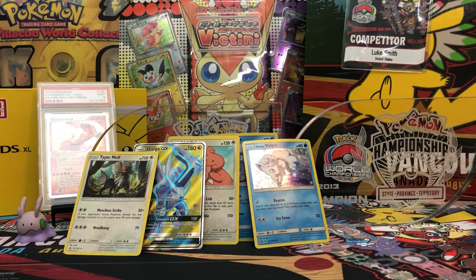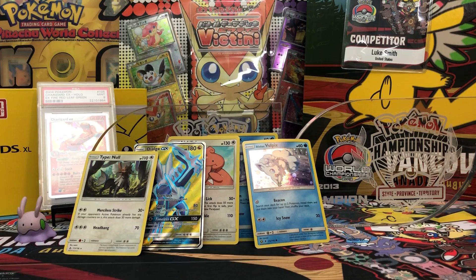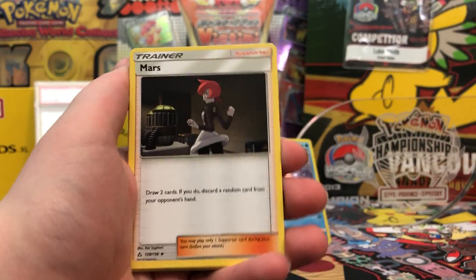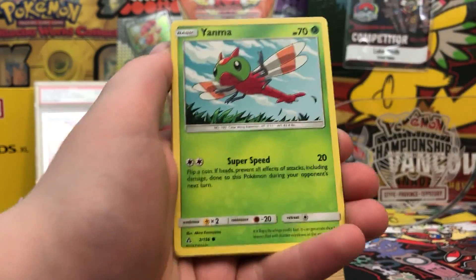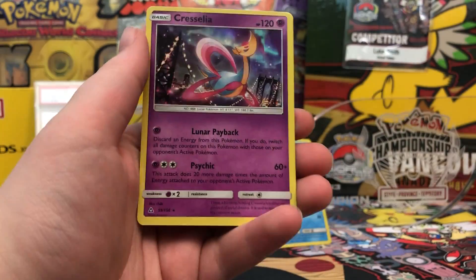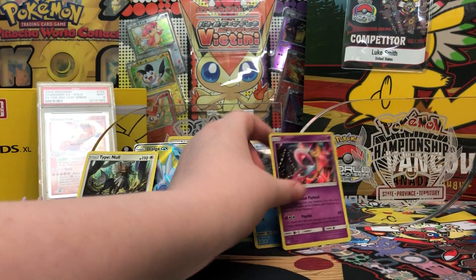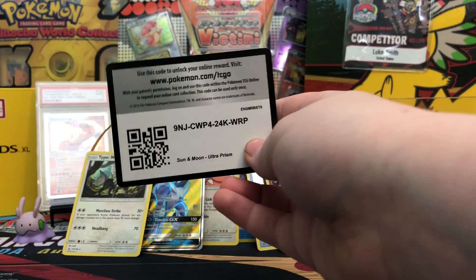Let's get into the next pack. We got a Dusk Mane Necrozma promo. Got our code. We got a Fairy Energy, Mars, Lopunny, Manaphy, Gible, Pachirisu, Yanma, Murkrow, Eevee, Reverse Heat Rotom, and a Reverse Cresselia. Not that bad. Two more packs to go - will these three packs let me down or will they be the best thing to open? We'll find out. Here is the code.